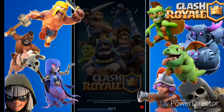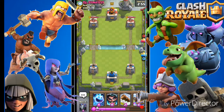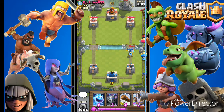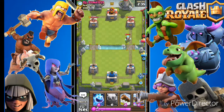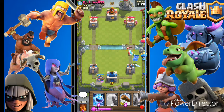We're up against DJ Slime. We've got our ice spirit, electro wizard, log, and collector. I'm going to start with just the electro wizard. The opponent counters with bandit. I'll play my mega minion at the back and pump up — I'll wait and see what he does.